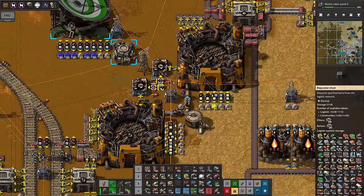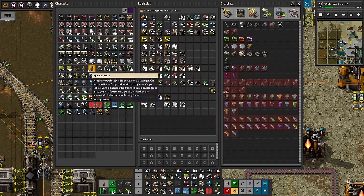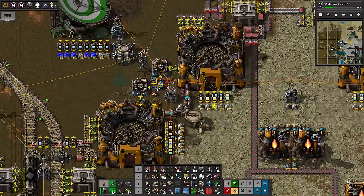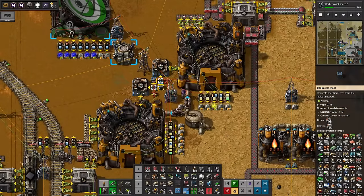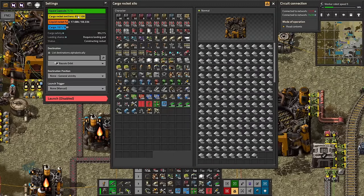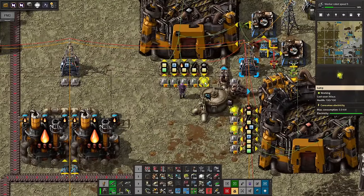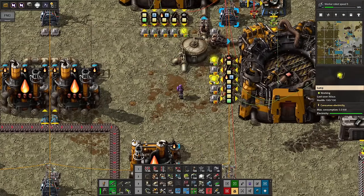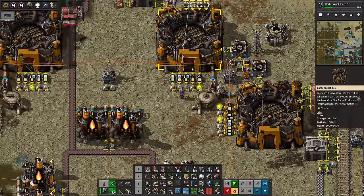Cargo rocket segments are coming in, liquid fuel is coming in, cargo is coming in — it's all good. We can start seeing the request for items appearing. This one says it has enough fuel — that's because I haven't configured the destination name yet. So that's the next part. Now let's take a look in orbit, because the rockets are going to be landing somewhere as well.